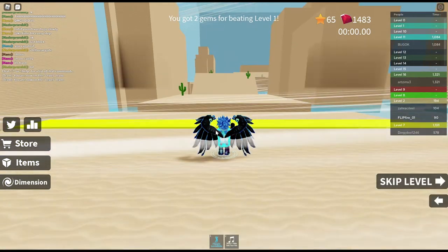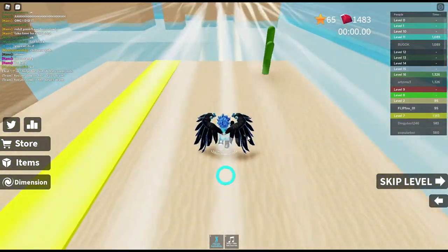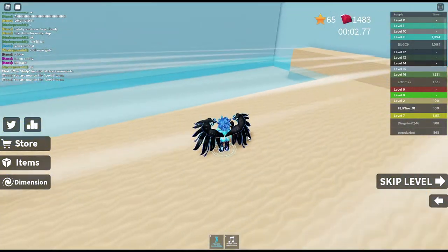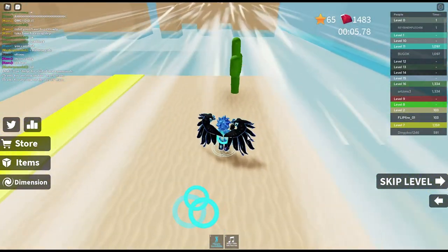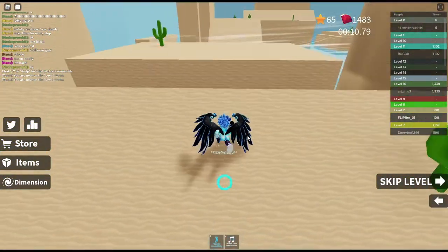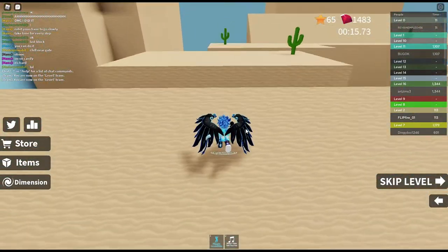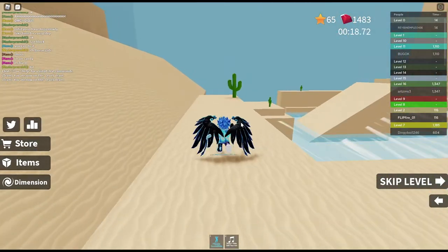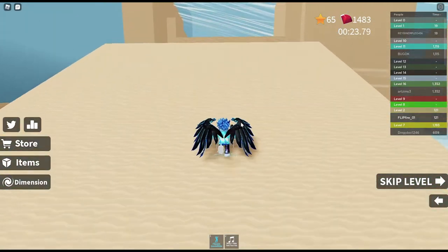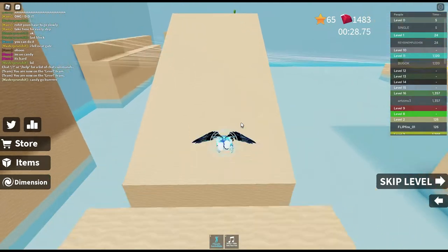Right now you're at normal speed like you normally are in Roblox, but once you pass this yellow line you're extra fast - look at this, I'm much faster than I would be. If you jump over that yellow line you don't get your speed boost. I really like this game but it does have a lot of glitchy stuff - sometimes it glitches up a lot and there are glitches where you can't run properly and you'll have to die.